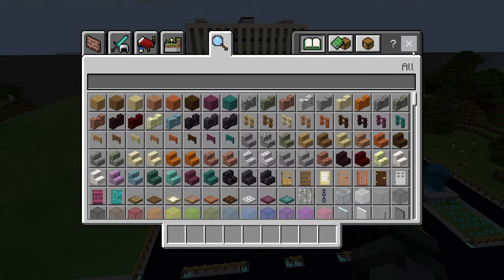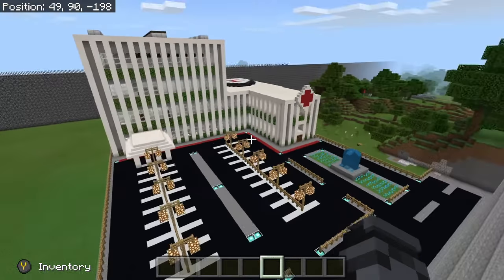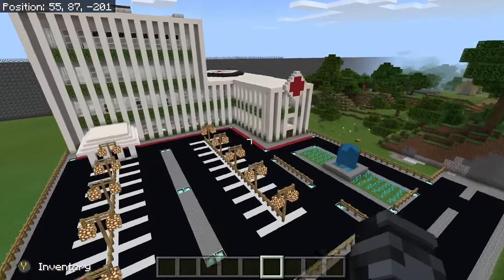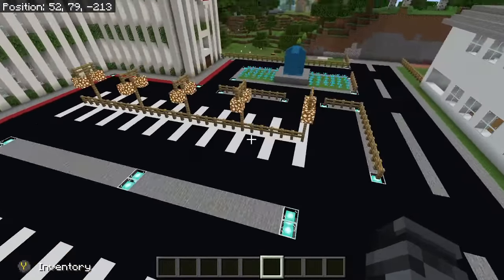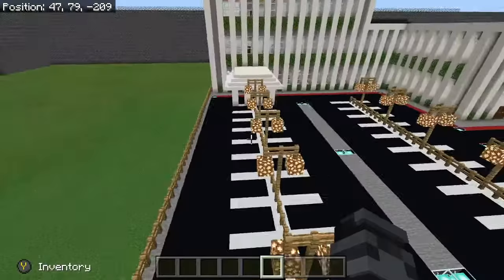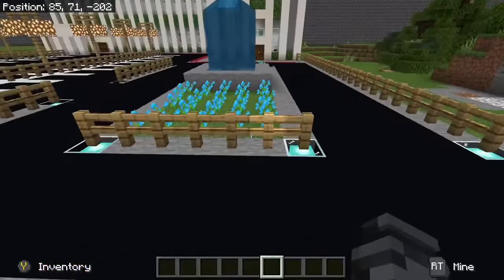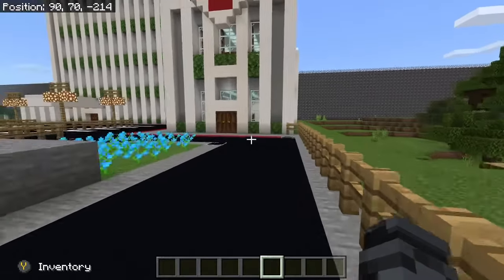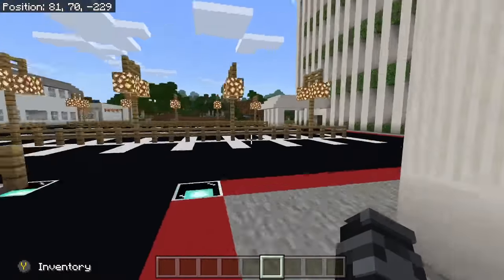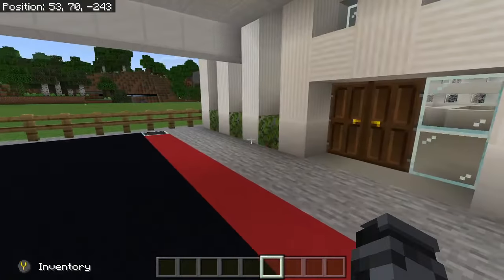Welcome back! Today we're going to be looking at the hospital. This is the area where people park — we might turn half of this into more parking. And here's the entrance; we haven't named it yet but it's probably going to be the Beast National Hospital. We have the main entrance and then for emergencies we have the emergency entrance where ambulances come in.